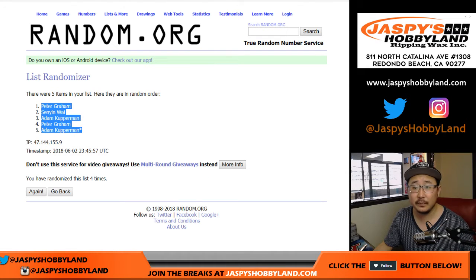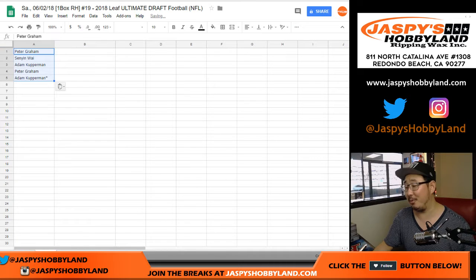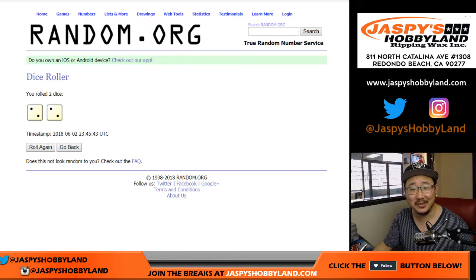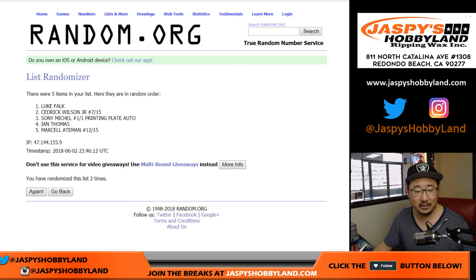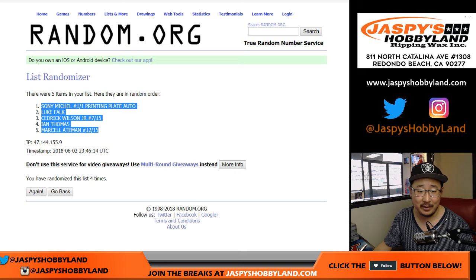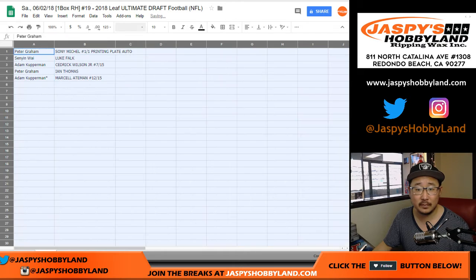Who could be the next big name out of this one too? Two and a two, four times — one, two, three, and the fourth and final time. Sonny Michel on top, Marcel Aitman on the bottom.